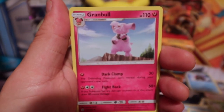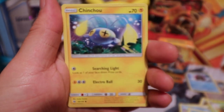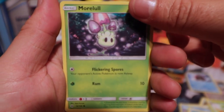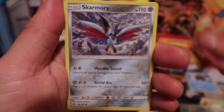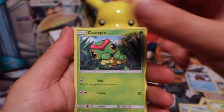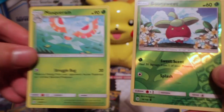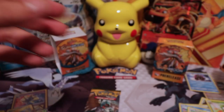Pokéball, Granbull, Cutiefly, Clefairy, Morelull — which is awesome, it evolves into Shinotic — Skarmory, Caterpie, Reverse Holo Bounsweet, followed up by a Masquerain. And there you go, very neat.